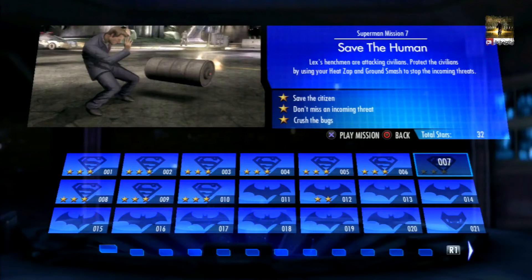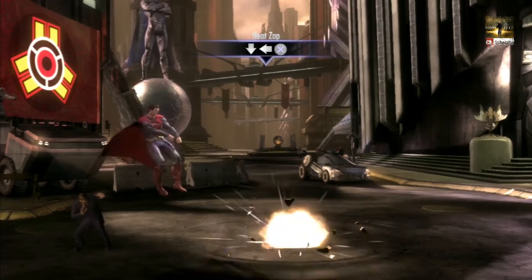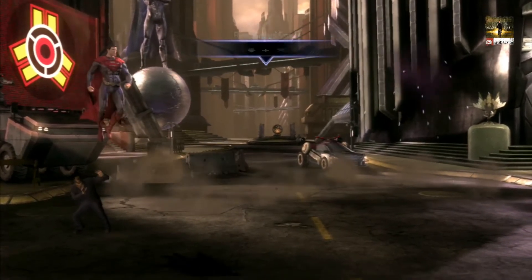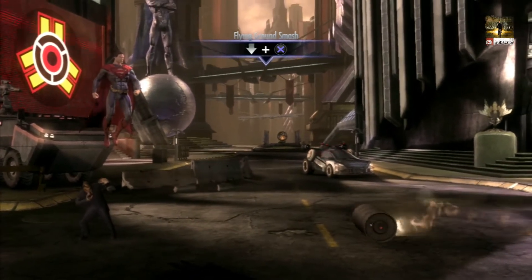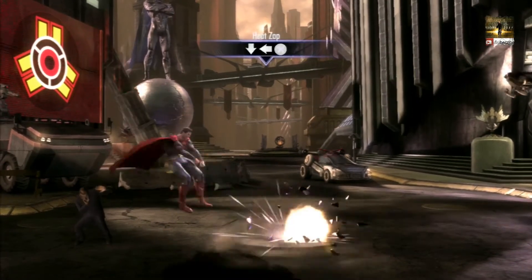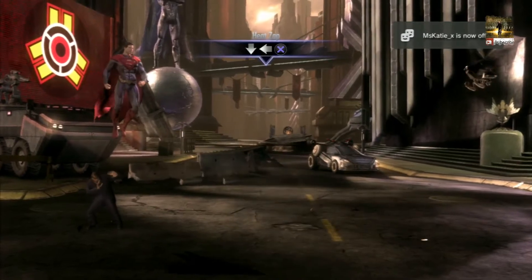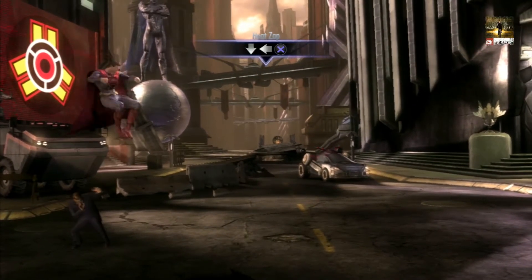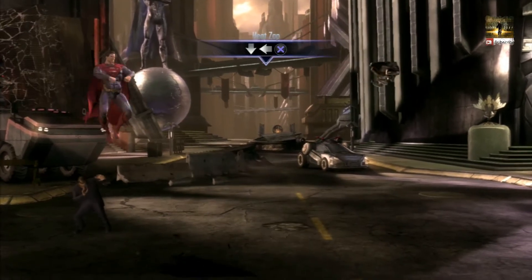The next one is called Save the Human and what you have to do is save the citizen, don't miss an incoming threat, and also kill the bugs. Get these two moves down, then look down on the screen for when the bugs are going to appear. In your peripheral vision you can see everything else coming and you can get them pretty easily. It took me a while to see them, but there the bugs are — smash them, then carry on with the mission.